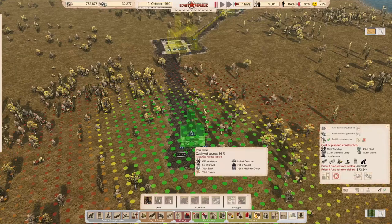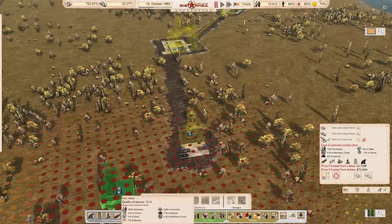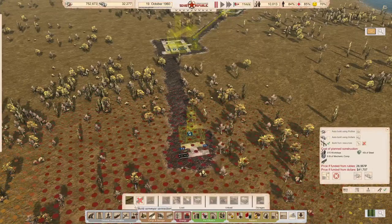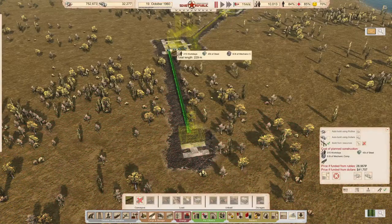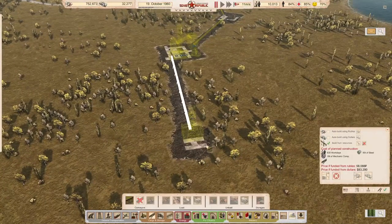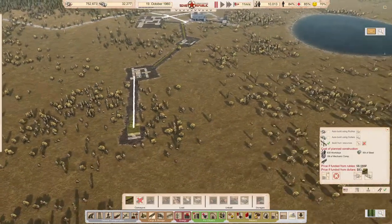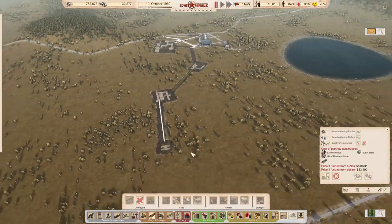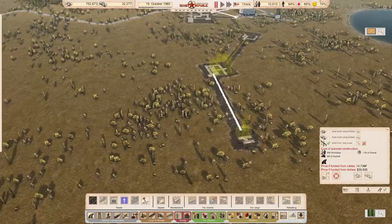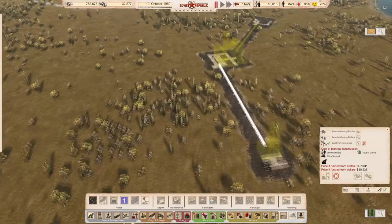Why is it not building a conveyor belt? That's weird. Oh, it seems fine. Very expensive — 60,000 of material will be needed to build that very expensive little setup.